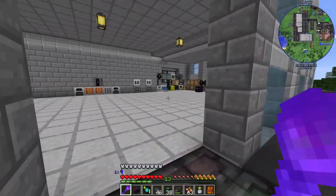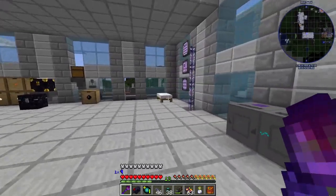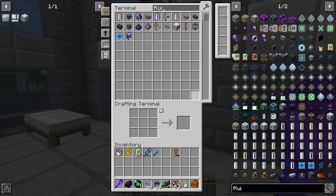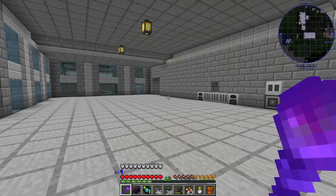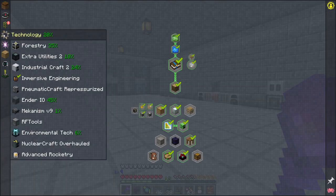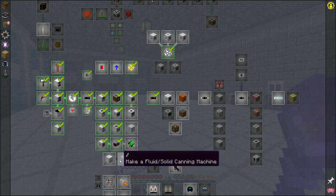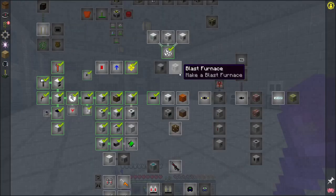We're going to need to make coolant now. I want to try and automate it. I set up the auto crafting just to make one of these, so we should have a fluid/solid canning machine. This was a quest, right? We didn't get it - like a solid canning machine. I guess we wanted to make one of these first.